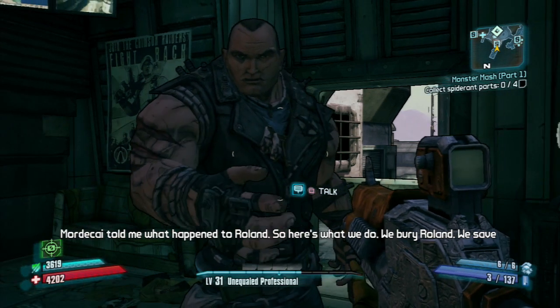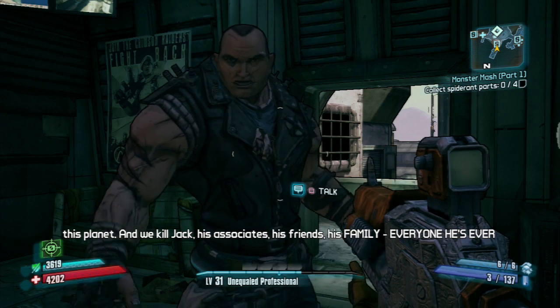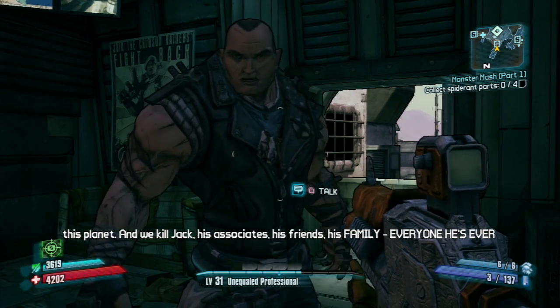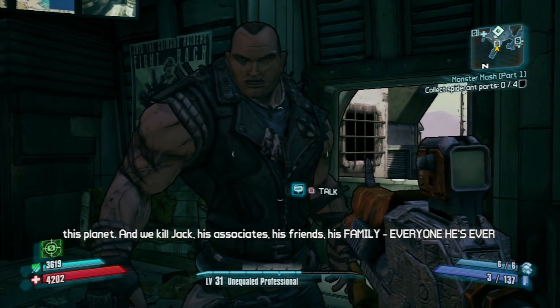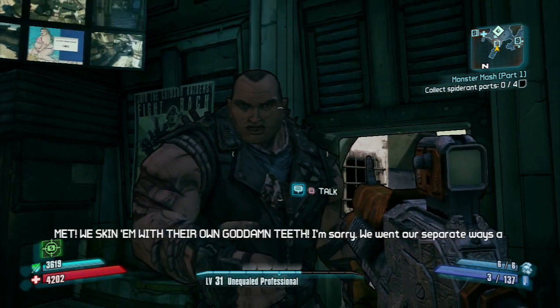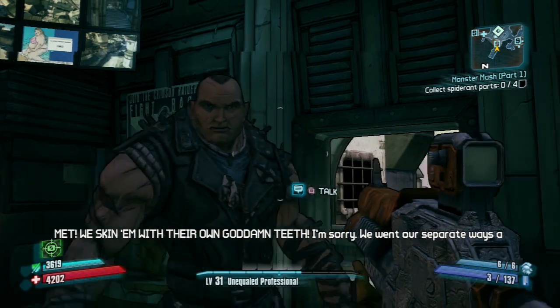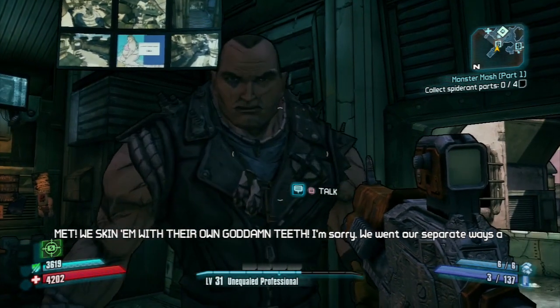What's up everyone, it's G here. I know a lot of you have been wondering how to get the chest inside of Sanctuary, inside of the Crimson HQ — the one that's behind the locked doors with a switch right next to it. Well, in order to get that, you have to do this mission called Breaking the Bad News.